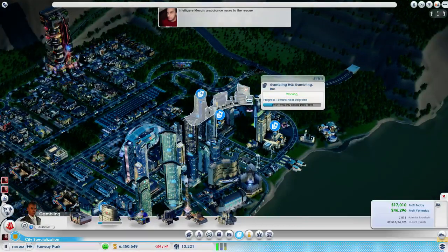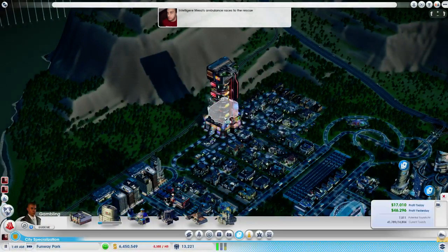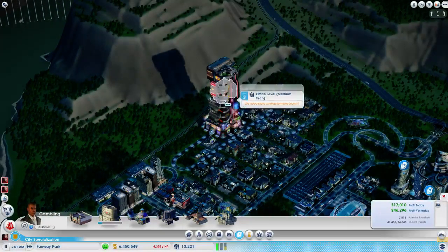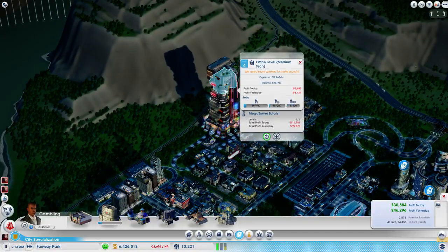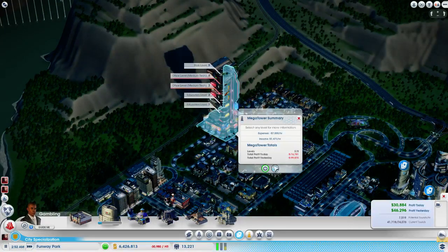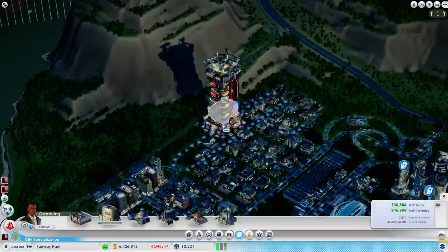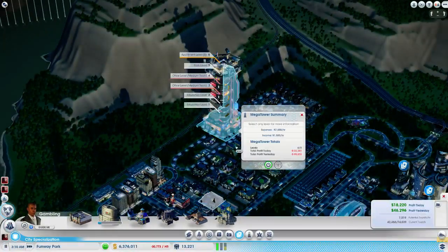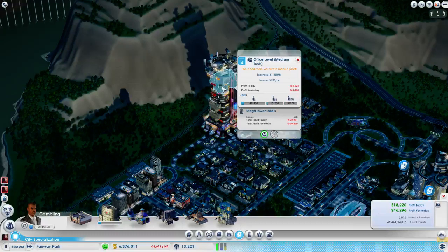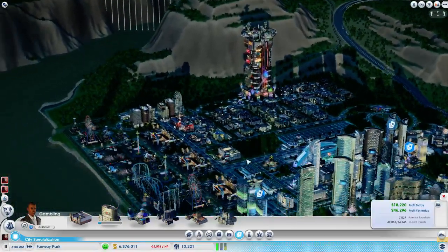Let's check on this — 1,200 students, 100 students, need more workers. Filling up okay though. We're going to put some residential and put one of these apartment levels. Actually, let's do two low wealth apartment levels — well, that'll be a lot of low wealth people though. I think one should be fine, and then a medium wealth, and then maybe even another park or something.